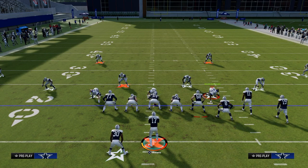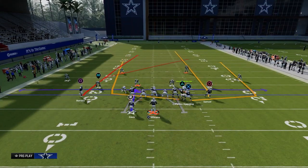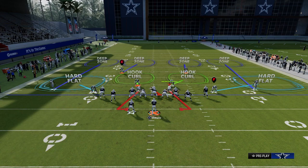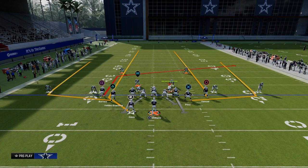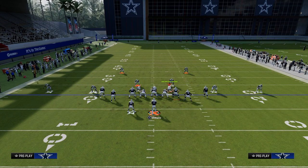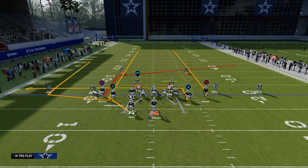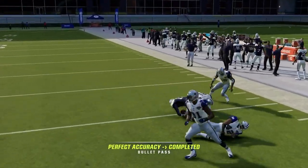Now we're going to go to a secondary setup out of this that I really like. Tight slots is such a versatile formation. Back in Four Verticals, we do a slight variation: post the left slot receiver, streak the running back, and with the tight end you have a couple of options — a simple out route or in route, just something simple. This makes it harder for the user to continue to sit in the middle of the field.